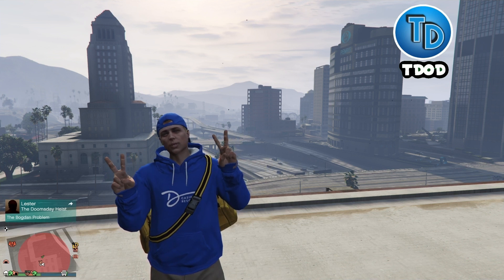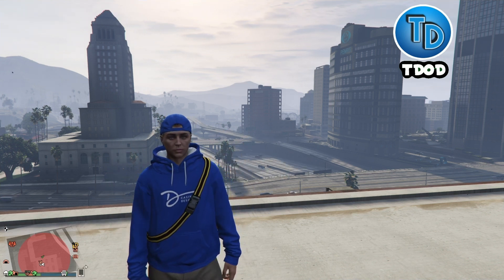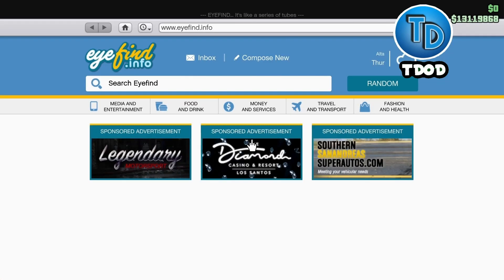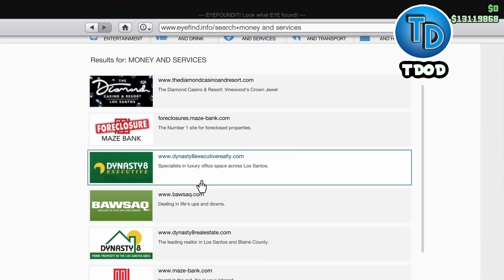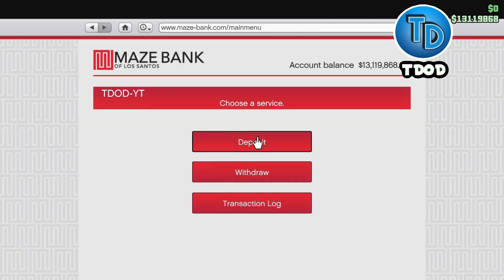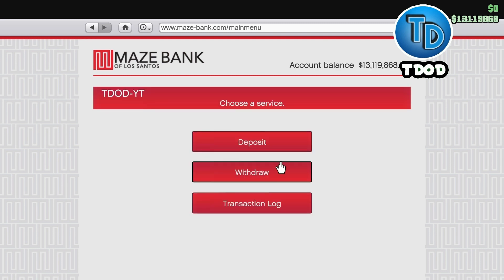To do this money glitch slash RP glitch, all you have to do is put some money in your bank account. You'll need at least a mil to two mil. Just go to money services, then go to Maze Bank, and put some money in your bank. I already put 13 mil in my bank, but you don't really need 13 mil — just a mil or two.